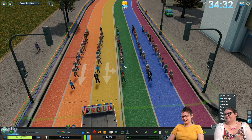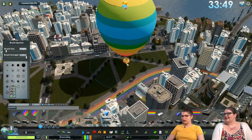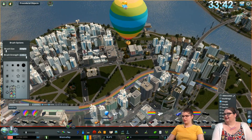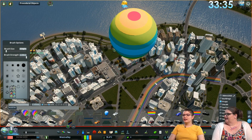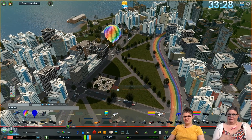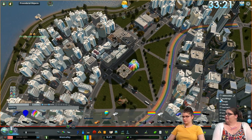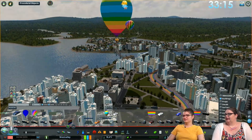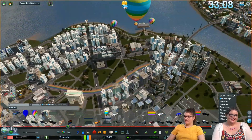We also have a big rainbow balloon that's hovering ominously above. It's a prop, so I'm going to raise it up a bit. It could be like those parade balloons from the Macy's Thanksgiving Day Parade — held down by wires and walked down the street. I'll have them at varying heights so it looks good from above.